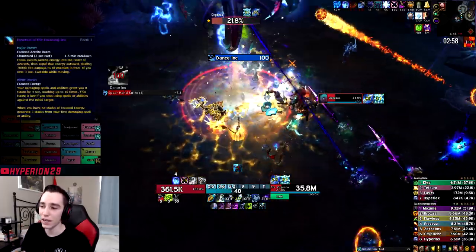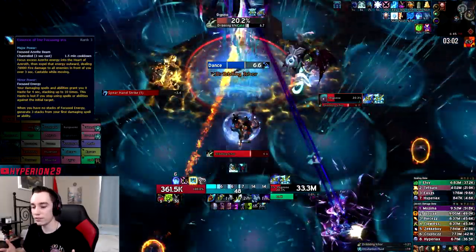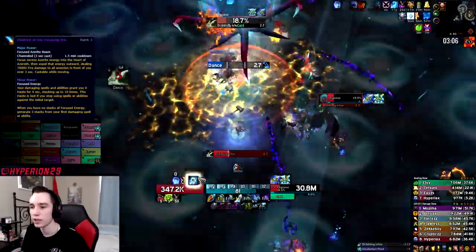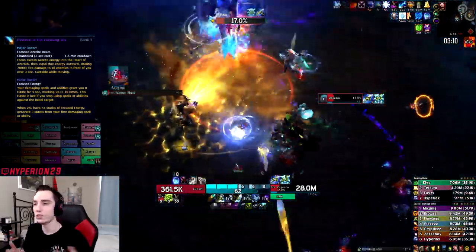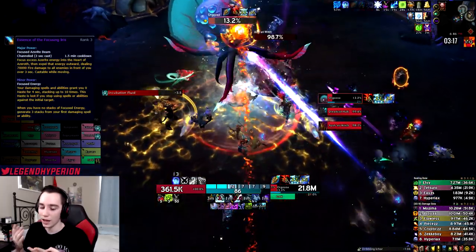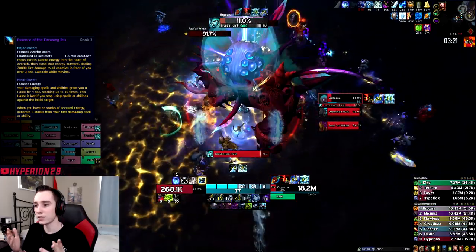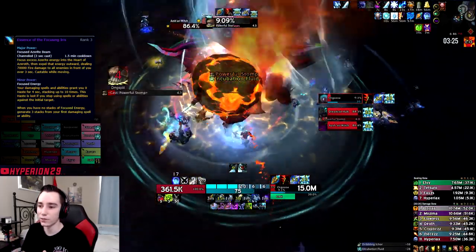Essence of the Focusing Iris is extremely strong for very short AoE burst. If you use it as your major, just activate it when you can cleave the most adds. The only rules: do not use it during Breath of Sindragosa and do not use it during Glacial Advance. Everything else goes — just try to hit as many targets as possible with it.